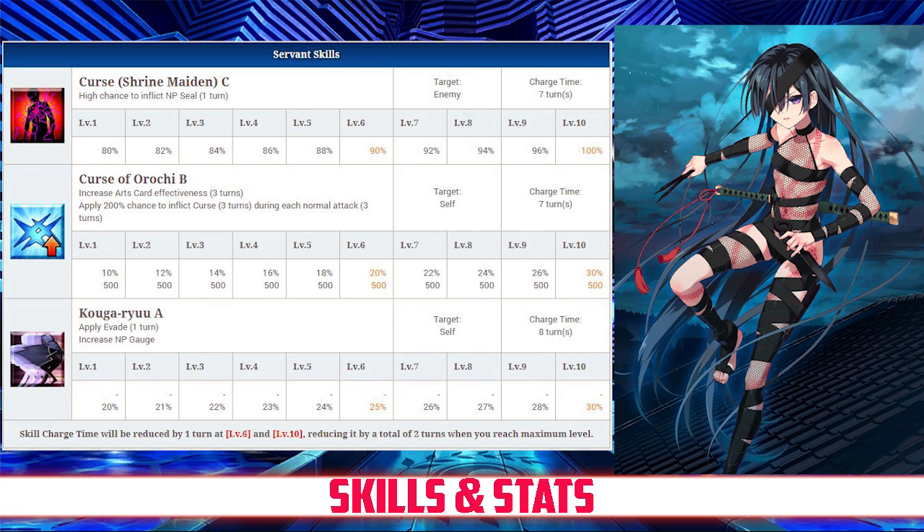Taking a look at her skills, her first skill is Curse of the Shrine Maiden, rank C. It has a high chance to inflict NP Seal on an enemy for 1 turn, between 80 and 100% depending on level. Her second skill is Curse of the Orochi, rank B. It increases her Arts card effectiveness for 3 turns, between 10 and 30% depending on level.